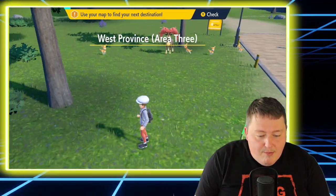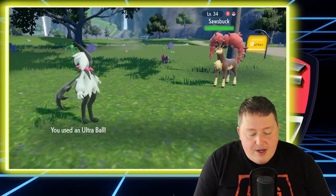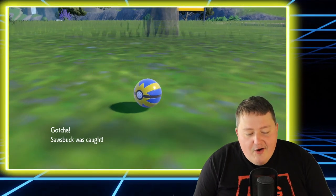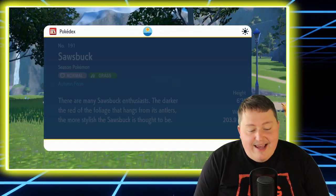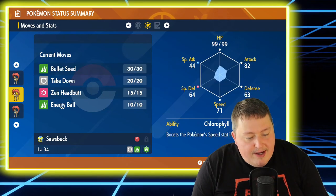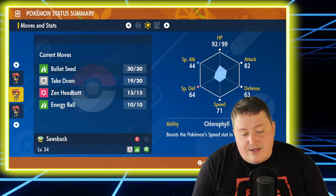We are back in Medley City one more time and we have yet another level 34 Sawsbuck — I'm going to show this one more time to verify everything is legit. I accidentally threw an Ultra Ball instead of a Quick Ball, but I threw a Quick Ball on turn two and it still worked. Now we have three Autumn Form Sawsbuck and we're going to check the boxes one more time. All three are level 34, they all have Careful nature, and they all have the exact same stats. This one did some recoil damage from Take Down which is why its HP is a little lower, but its full HP is 99 — the same as the other two.